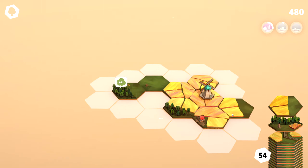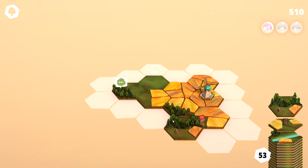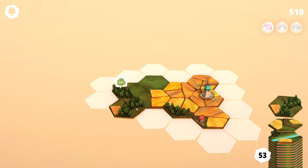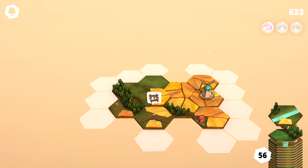We're just building massive fields over here. Let's go ahead and do that and get that field in there. Now we got a tile with some trees and some fields. Let's spin this a little bit so the trees connect, because it wants us to get to 14 forests. So we can go ahead and build that there. And now we have a tile with field and train track, so we can drop that there.